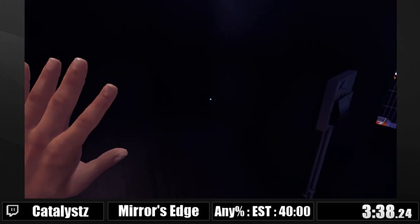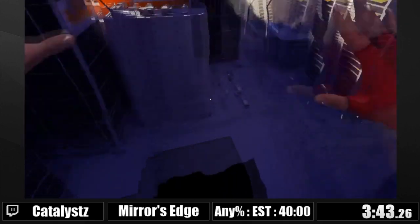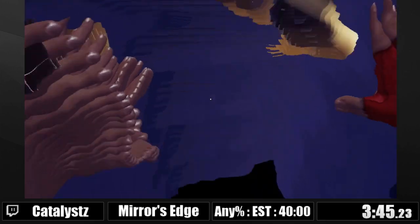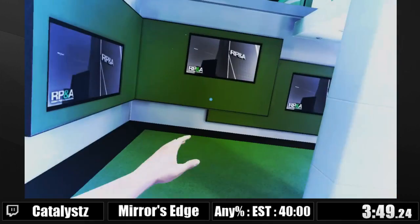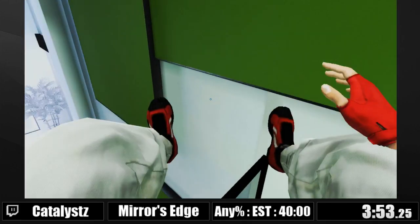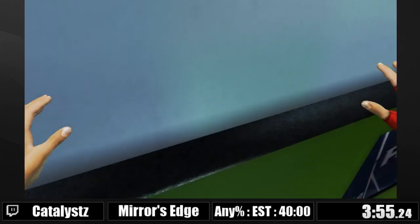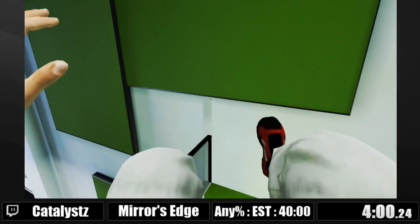I'm gonna wait out the lag that's happening here. And I died. So basically, what I need to do here is get a straight Kiglitch along the wall, which is what I got. Then I need to get into a wall boost off of the wall and get on the top of the slide that is there. This is the backup that I'm gonna be doing, hopefully.